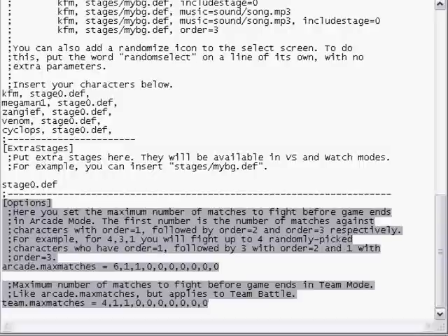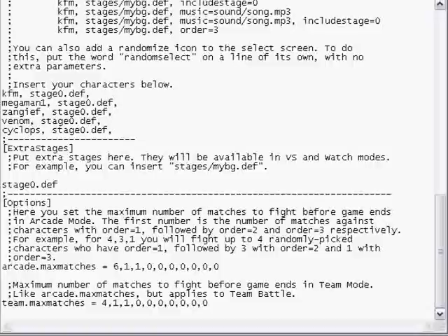The order is right here. There's a total of 8 matches in a Mugen arcade match — a total of 8. You can also set it to however many matches you want by adjusting this. Right here you have 6, 1, 1 — added together equals 8. So the total is 8 matches, meaning we have 8 order slots to set up.